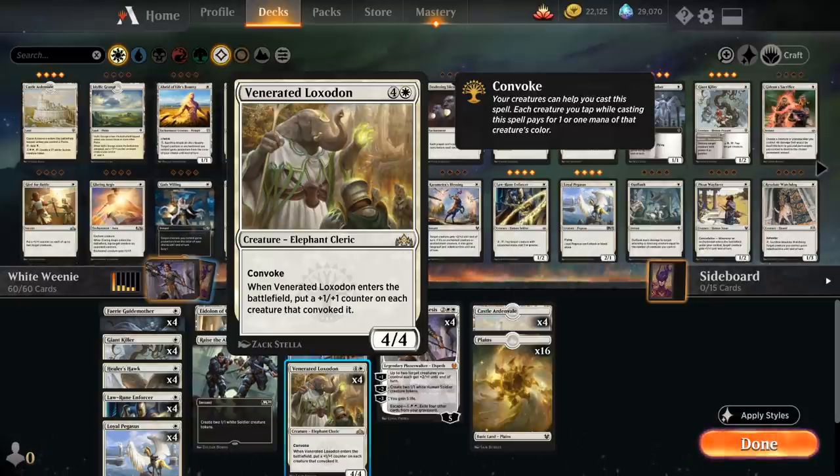The Loxodon can potentially add 9 power and toughness to the board without having to invest any mana. It can lead to very efficient turns where we first empty our hand full of cheap creatures and then use those same creatures to Convoke the Loxodon, since they don't suffer from summoning sickness when it comes to Convoking. Just a very powerful and explosive card in this deck.